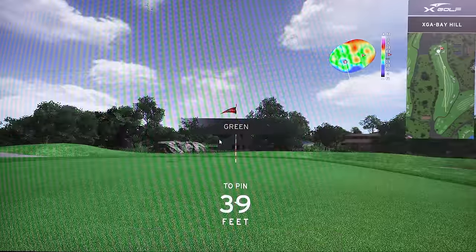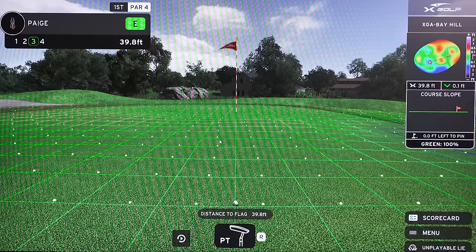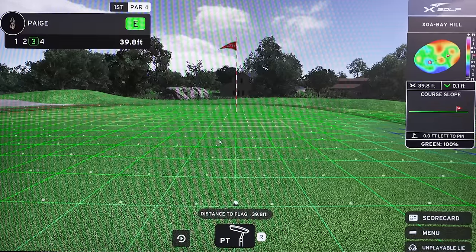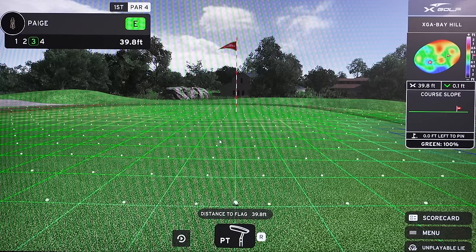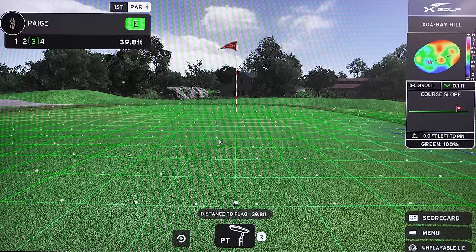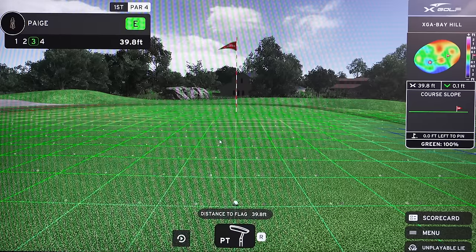We're putting. A lot of people have a hard time putting on simulators, but on X-Golf it's a little bit more realistic and easier. All you have to remember is how far it takes to reach the screen. I have 39.8 feet, so I know I need to hit it just a little bit harder to get it to the screen. I'm also looking at the screen where it's breaking, so I'll line up a little bit more right or left depending on how it's sloping.